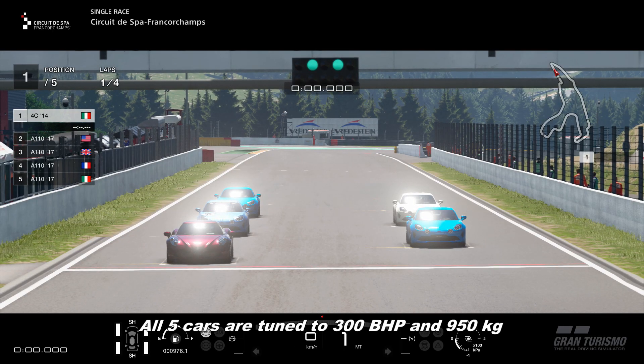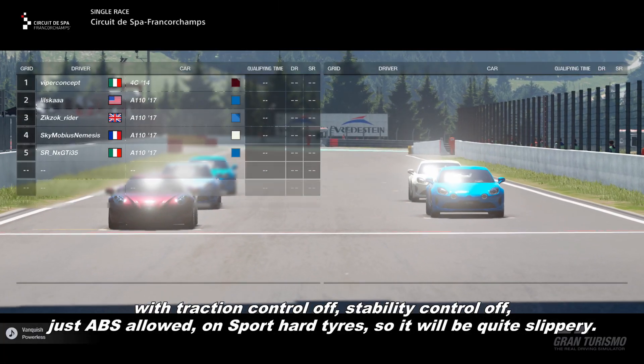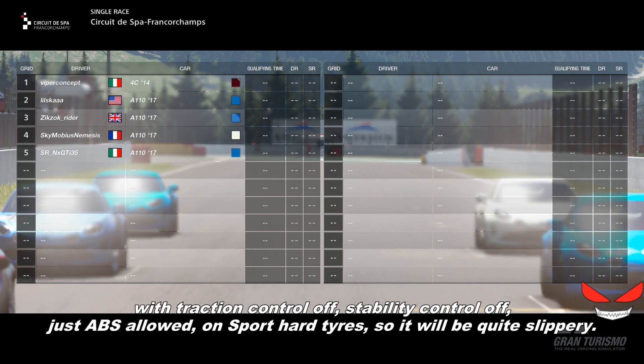All five cars are tuned to 300 bhp and 950 kg, with traction control off, stability control off, just the ABS — on sport hot tires, so it will be quite slippery.